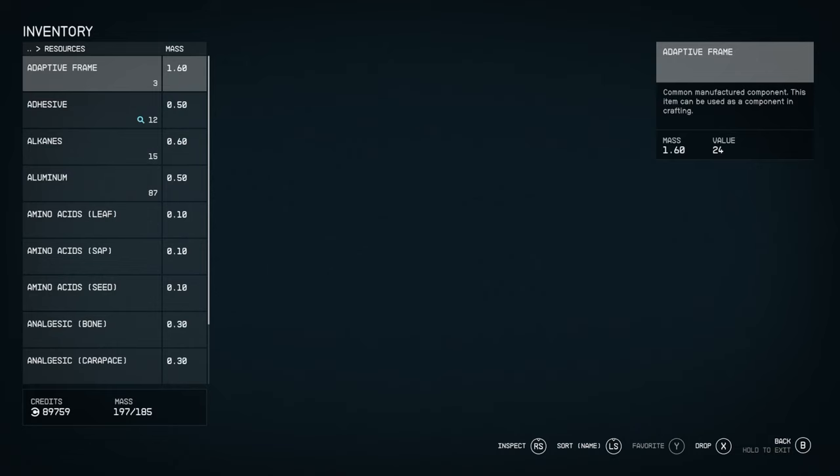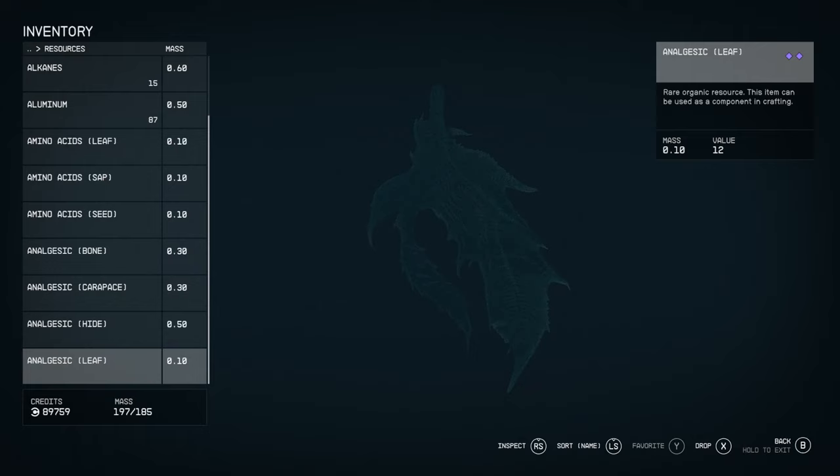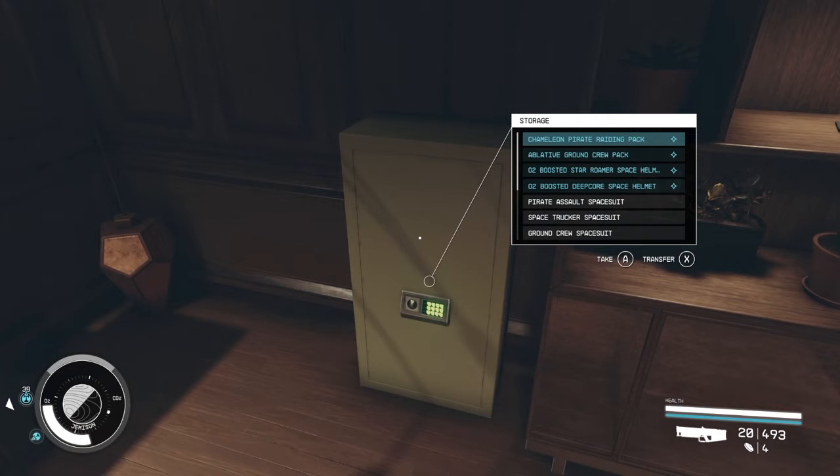Resources are kept here and are probably one of the heaviest things you're going to encounter. What I suggest you do is either store them in the ship, give them to a follower, or store them in your room inside the Constellation Lodge.